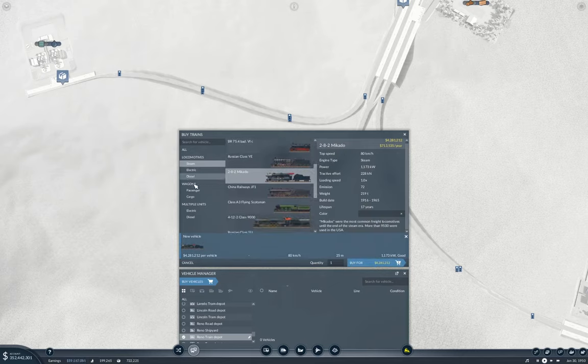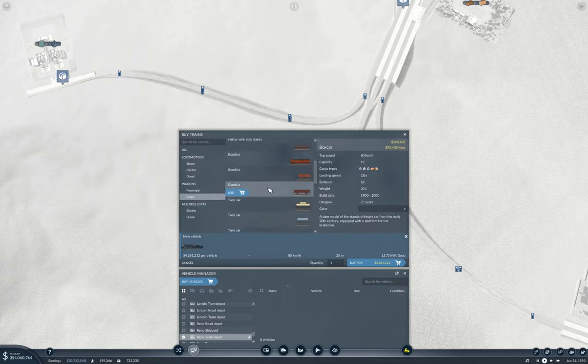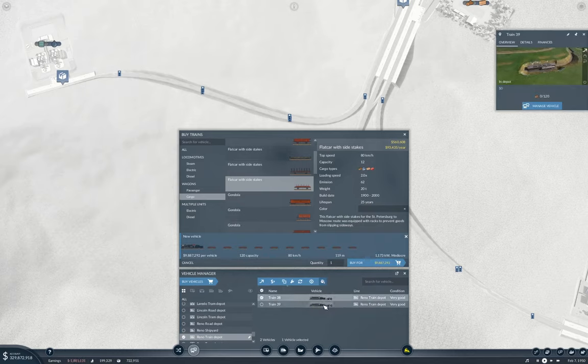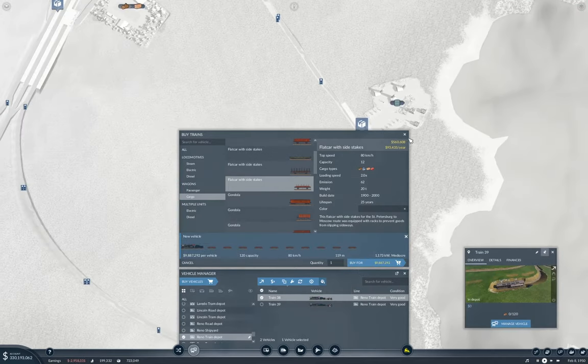And then we'll go cargo. That's 80. One, two, three, four, five, six, seven, eight, nine, ten. I'm going to need two of those. We'll grab that and close that.